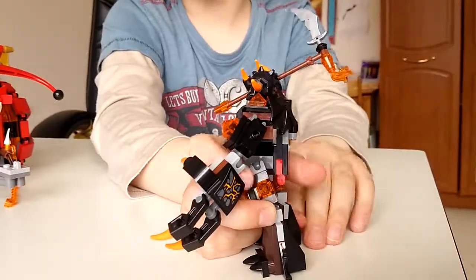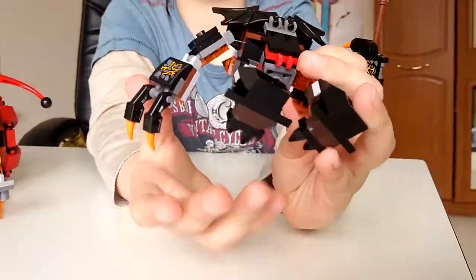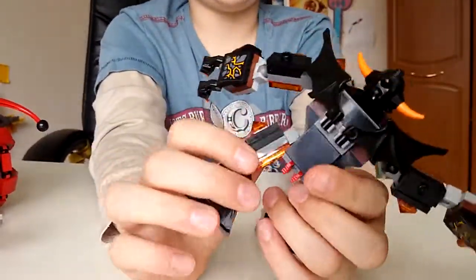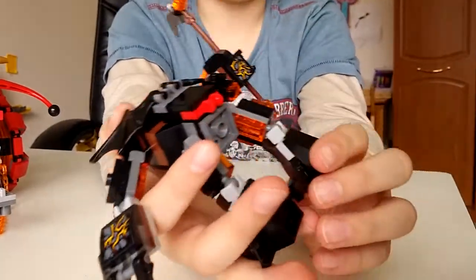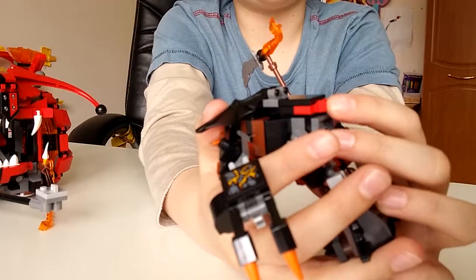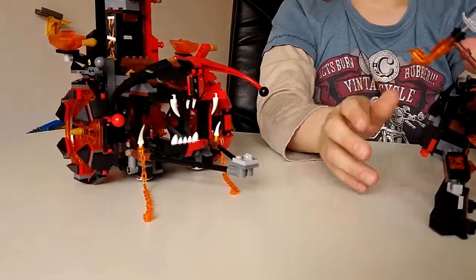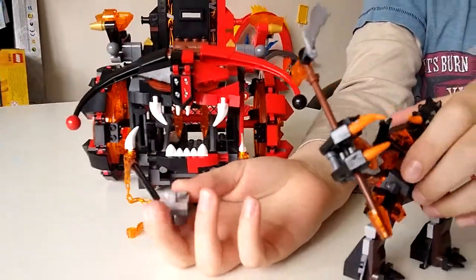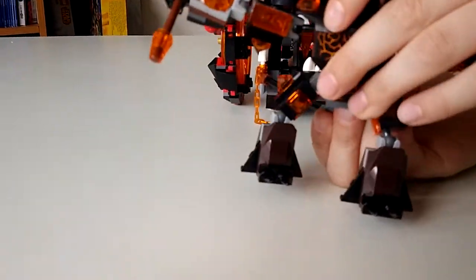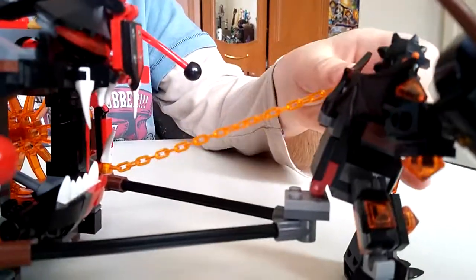These pieces are where the chains connect to the Evil Mobile, and that connects here at the front - it just slots in like that. I recommend putting the chains on. There's also a shield - actually a flag - and that's how it attaches.